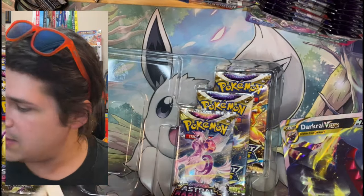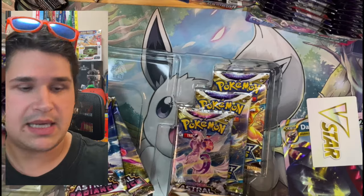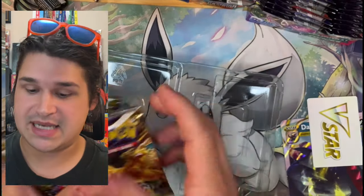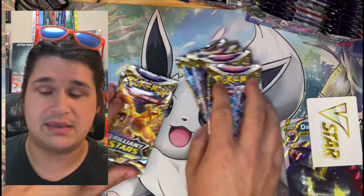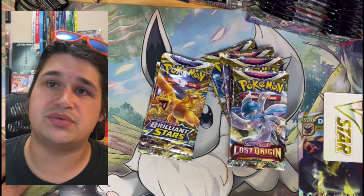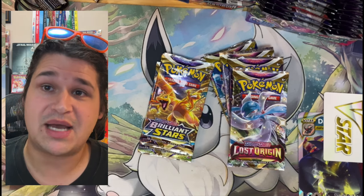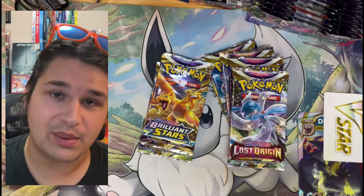We've got the V-Star here, one Lost Origin, two Astral Radiance — actually four Astral Radiance, two Lost Origin, and two Brilliant Stars. So we're going to try the Brilliant Stars first, and after that we'll jump into Lost Origin and Astral Radiance. In Lost Origin and Astral Radiance there are some really big hitters — cards that will actually get us some really good dollary-doos, though we might not get anything.